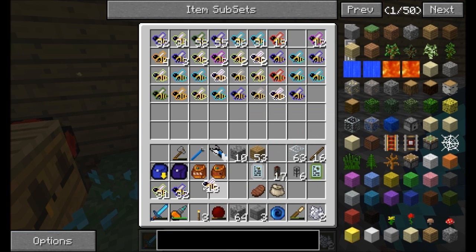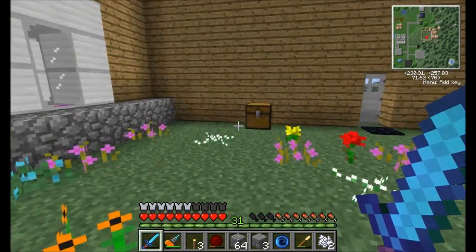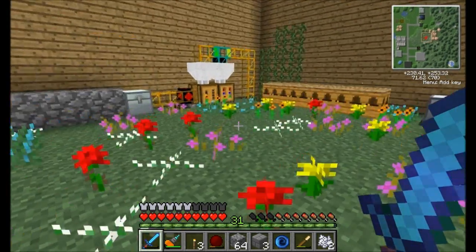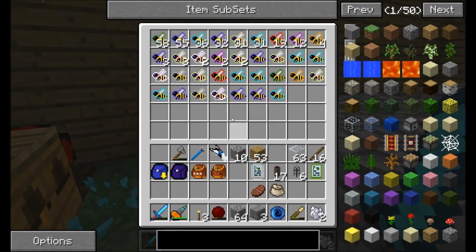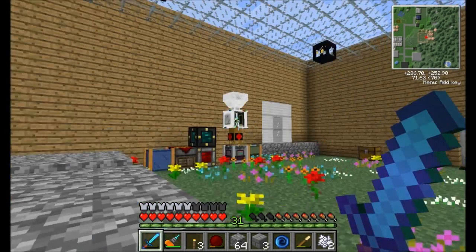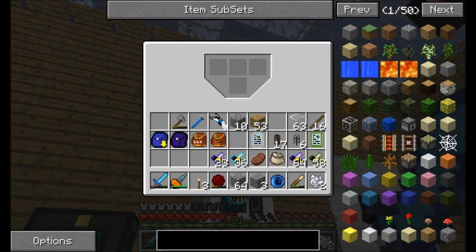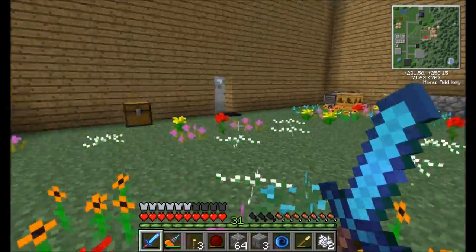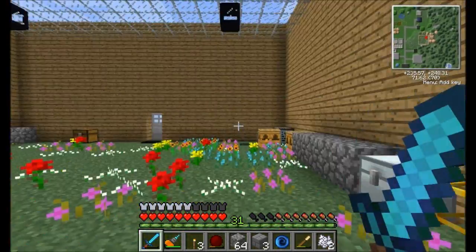We've got some industrious drones — that's probably a good one to grab. I don't think I really need much else. I'll hang on to these for later, because when we get to the genetic manipulation stuff, we're going to want those bees, because they have some good genetic traits that we're probably going to want to get our hands on. For now, I'm just going to put these guys in the analyzer, getting ready to analyze a bunch of bees and turn them all into liquid DNA.